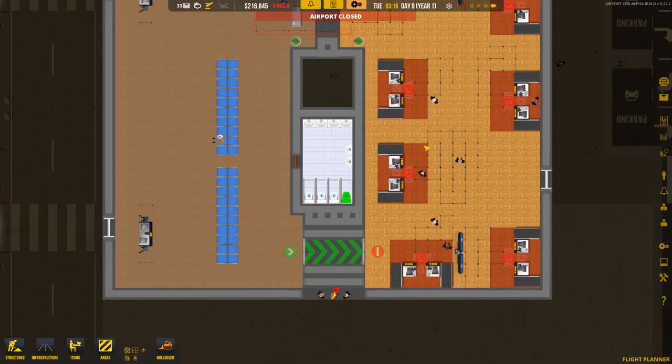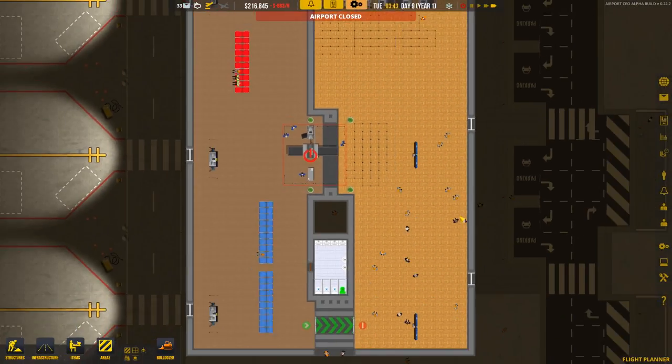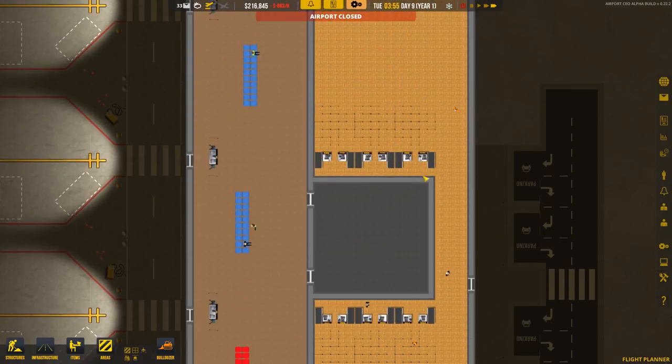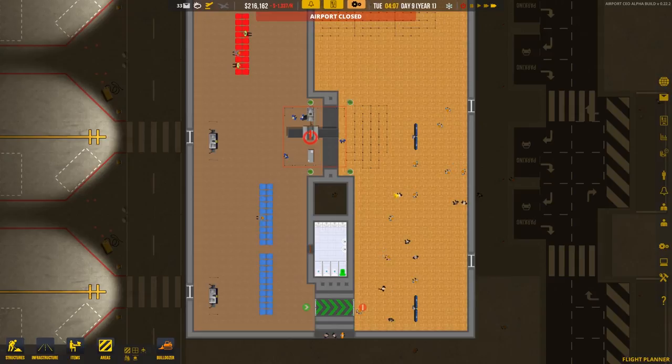I'm going to up the tempo a touch here while we take all this stuff apart. There you go, chaps — take all that stuff apart, if you'd be so kind. Now we can use our glamorous new orderly check-in desks, which will work much better.